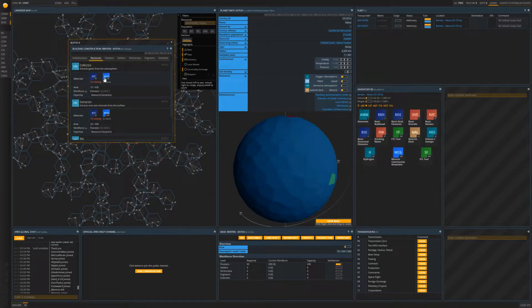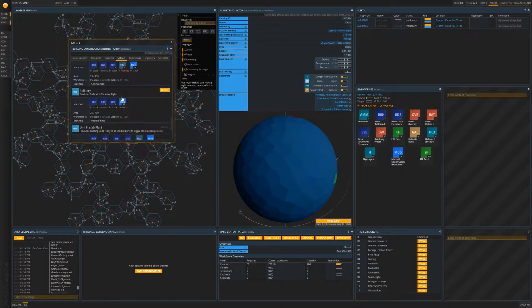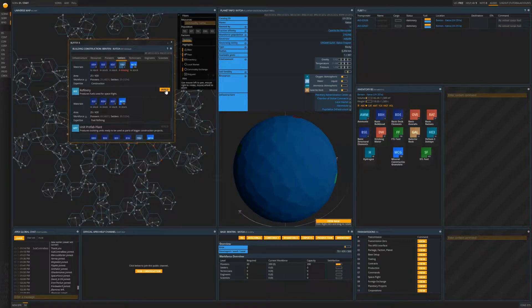Next, let's navigate to the settlers tab. It is here that you will find the refinery. The workforce requirements for the refinery state that you will have 20 settlers work at the refinery. Settlers are the next tier of colonists that you can employ at your base. However, the refinery will work perfectly fine without settlers for the time being — it will just run at a bit of decreased efficiency until you can afford to build habitation for your settler populations. Please construct the refinery now.